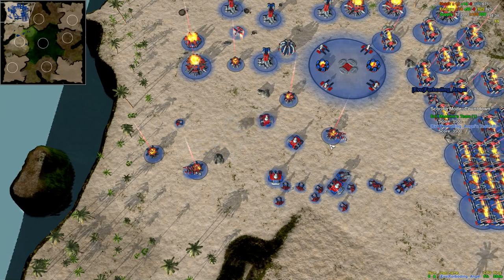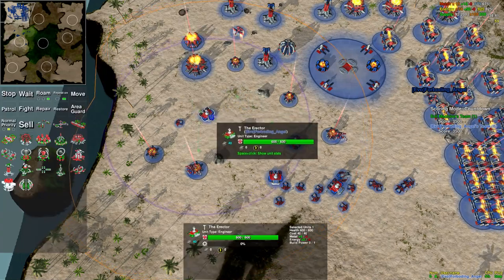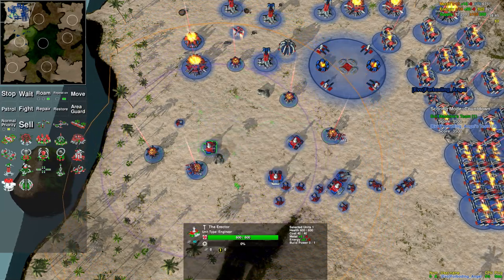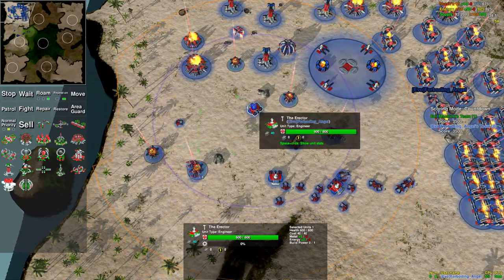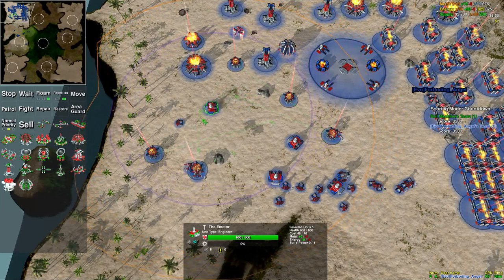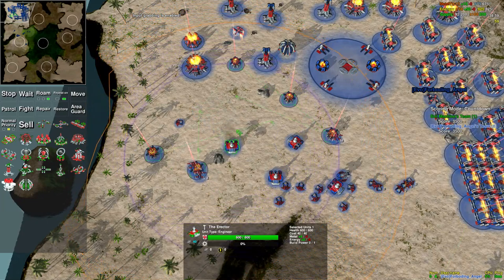If you have a unit selected, holding Shift will show the unit's order queue. This is shown anyway, but if we press Shift, we also see the little squares where it's told to build things. By default it'll show move orders and attack orders, but building orders get shown if you hold Shift.